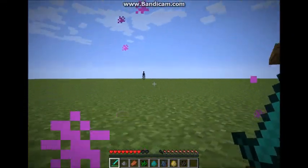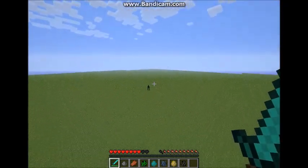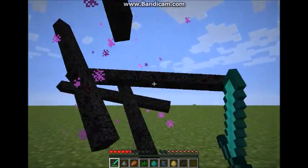Enderman makes you taller, so you can fit into taller gaps. Also with bats you can fit into only one-block-high spaces. This also works with most animals.